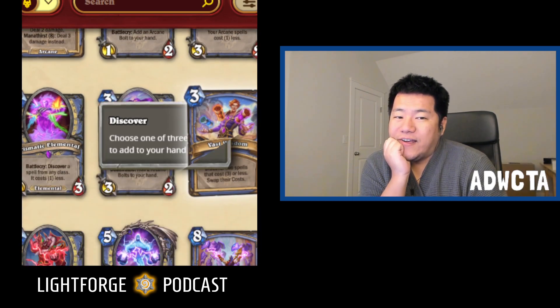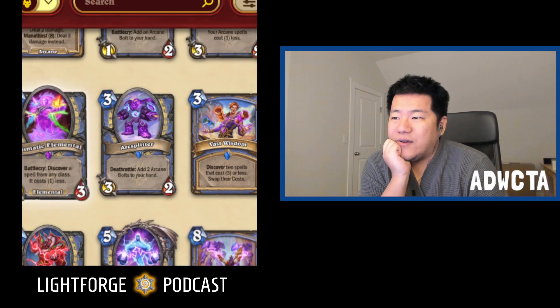Mages have another A-tier card — this one's epic, but we can talk about it now. It's Prismatic Elemental. Prismatic Elemental is a two mana one-three elemental with a battlecry: discover a spell from any class, and it costs one less. It's Pandarian Importer-style, Vizier-style, and it gets a bonus of one extra mana less. It's just really good — there's not much to say. Thank God it's epic, so it doesn't show up that often.